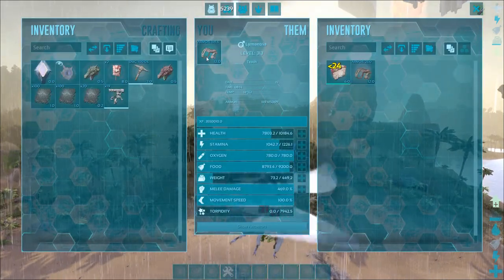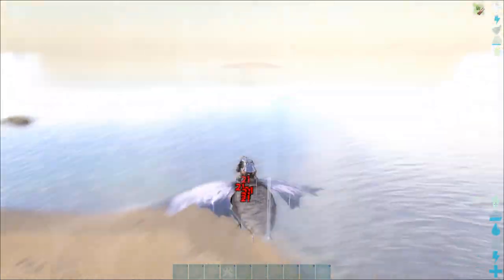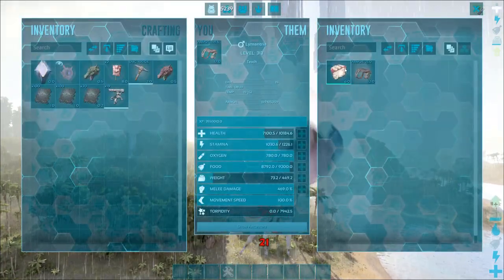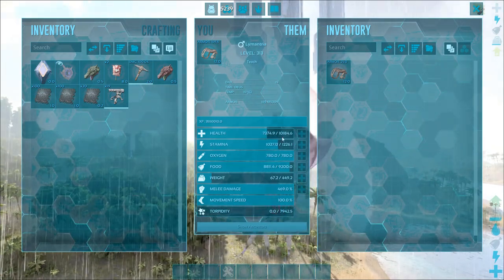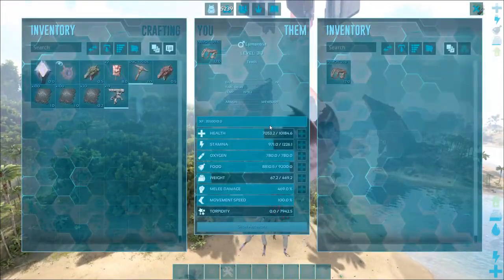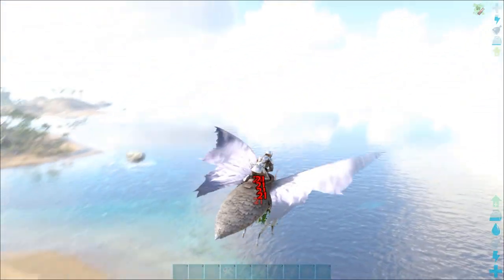With the better saddle, he was taking about a third of the damage — about 21 damage per hit, which is a big difference. If you've got the ability to get a really good saddle on this guy, it makes a ginormous difference in how much damage he takes. This is how people are soaking entire bases with just Lymantria — they create that giant wall, the turret can't hit you, and if you're worried you can just fly to the point where you're out of range.